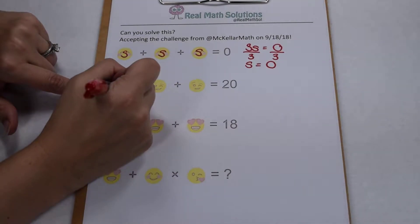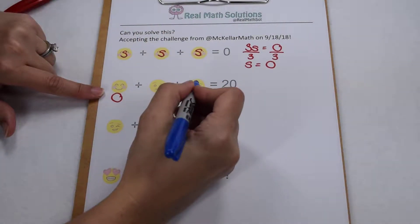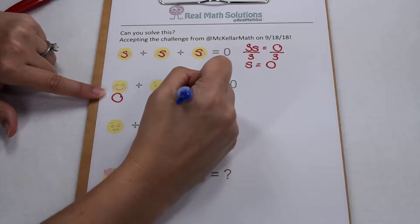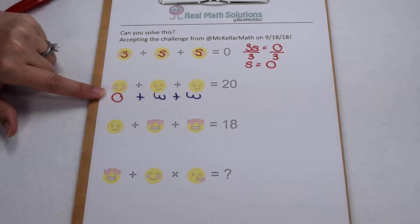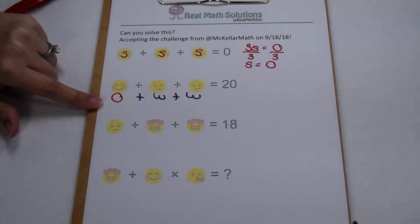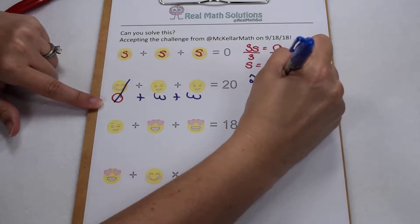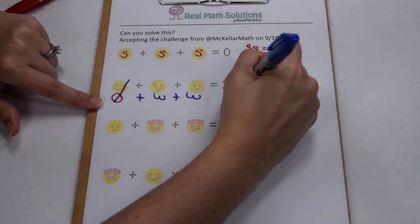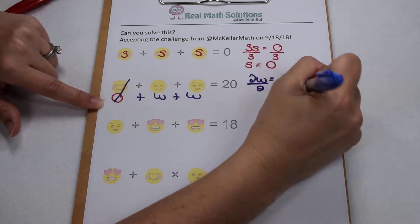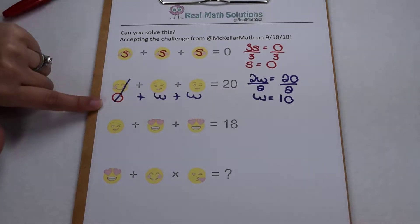When we come down to the next line, we have a smiley face, so we know that's worth zero. And from there we have two winky faces. We'll use W to stand for winky face. So zero plus W plus W gives me 20. We know adding zero doesn't change the value, so that means our two winky faces together are worth a total of 20. Solving that equation, I can divide each side by two, and each winky face is going to be worth 10.